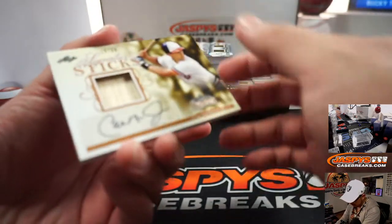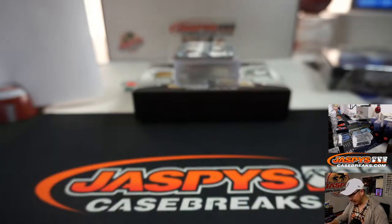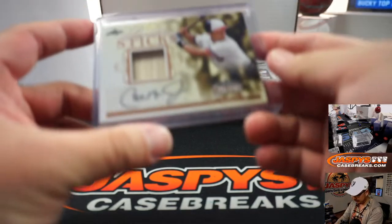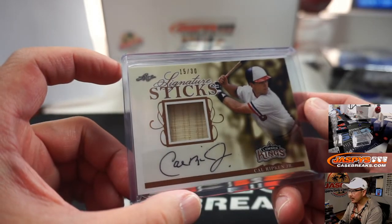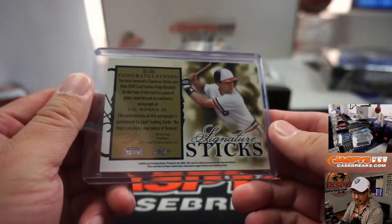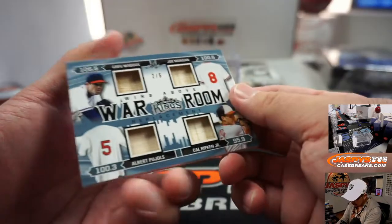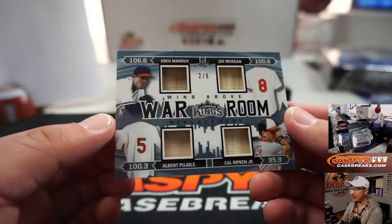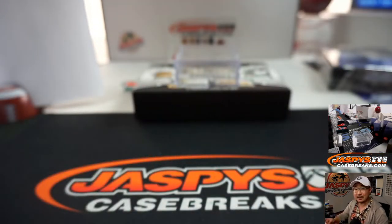Out of 30, we got Cal Ripken Jr., 15 out of 30 — a piece of his lumber and his autograph. I think we had an Andre Dawson autograph in the previous two boxes, I think that was a sticker auto as well. But still, old Cal Ripken Jr., 15 out of 30. That goes to number five, Arthur Hackett. No randomizers here in a number block break. We got War Room — Wins Above Replacement — Greg Maddux, Joe Morgan, Albert Pujols, Cal Ripken. Nice. Number two, James Hanna.